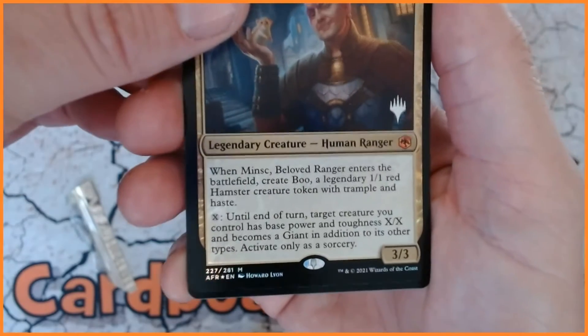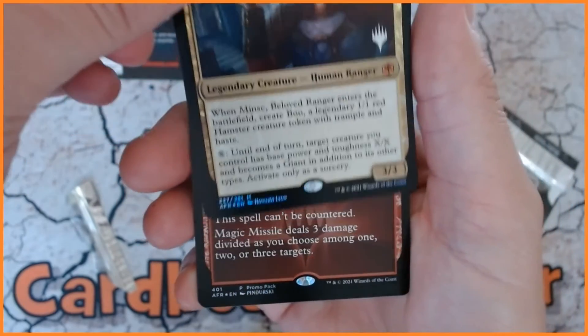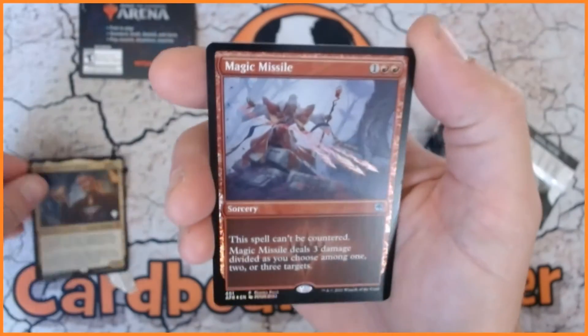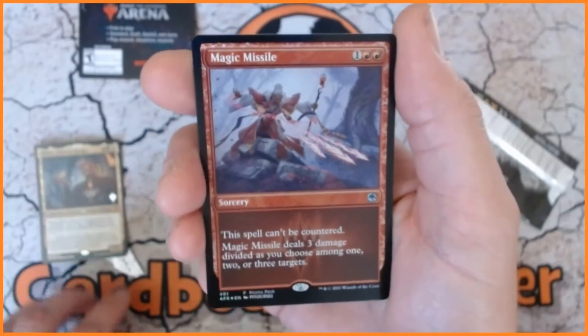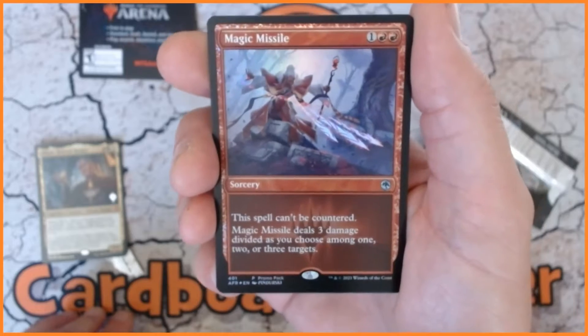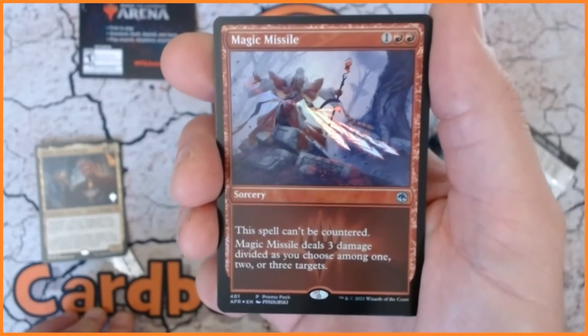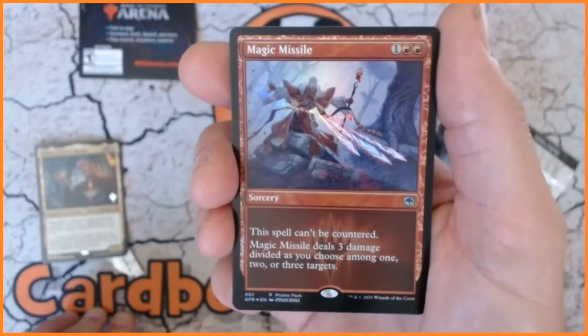Then we're going to have a promo card. I was hoping for the red and black one, but it looks like we've got the red one — we've got Magic Missile again. Lovely card, nice bit of D&D flavor. Used to love a bit of Magic Missile! The spell can't be countered and it deals three damage divided as you choose amongst one, two, or three targets.